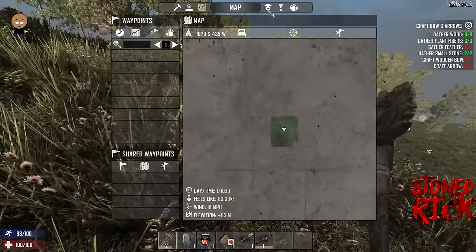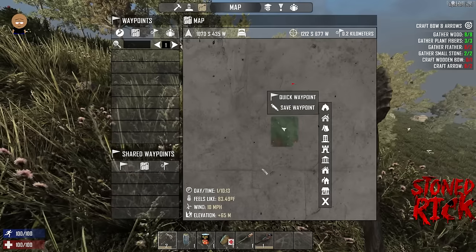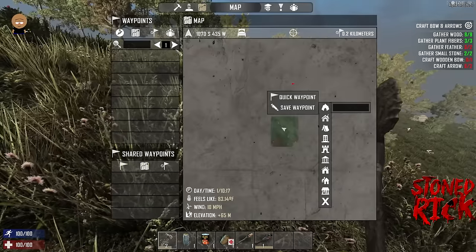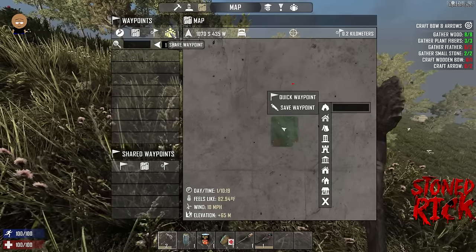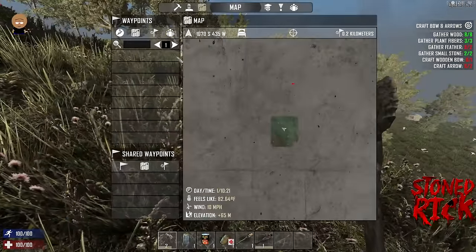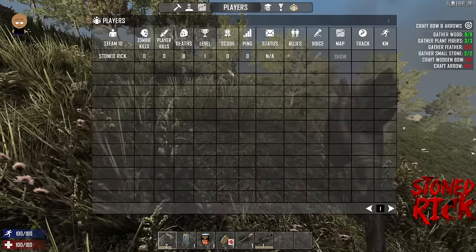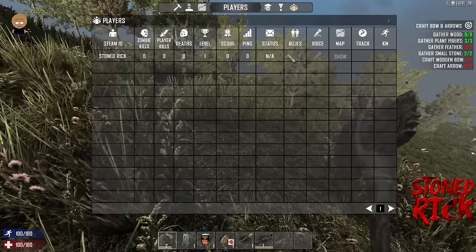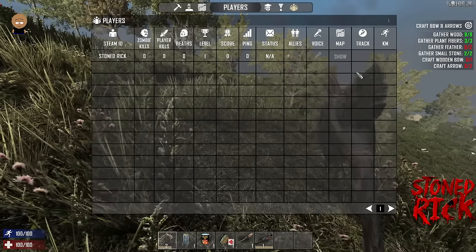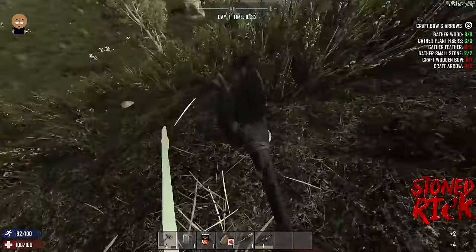You've got your crafting menu and your map. You can right-click to do quick waypoints or save waypoints, name them whatever you want. You can even share waypoints with everyone on the server or just allies. Under Players, you can accept friends, show them on map, and track them — it'll show how far you are from each other.